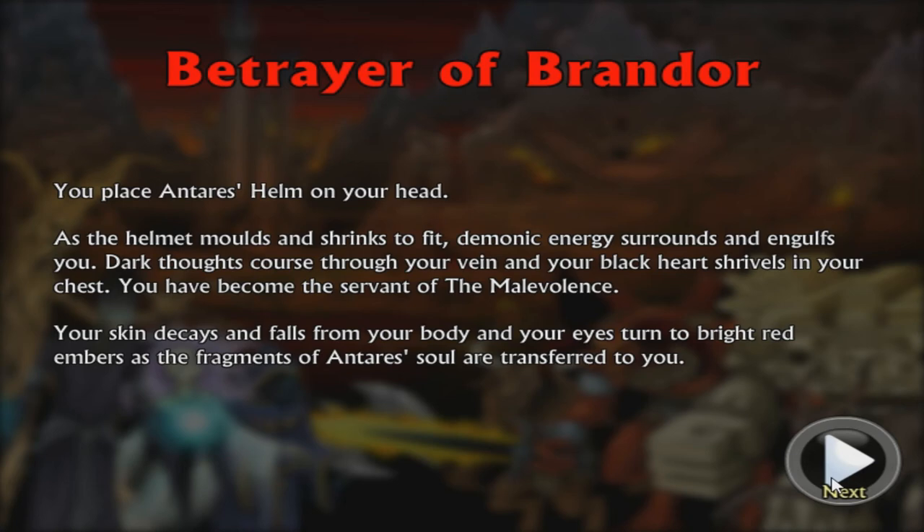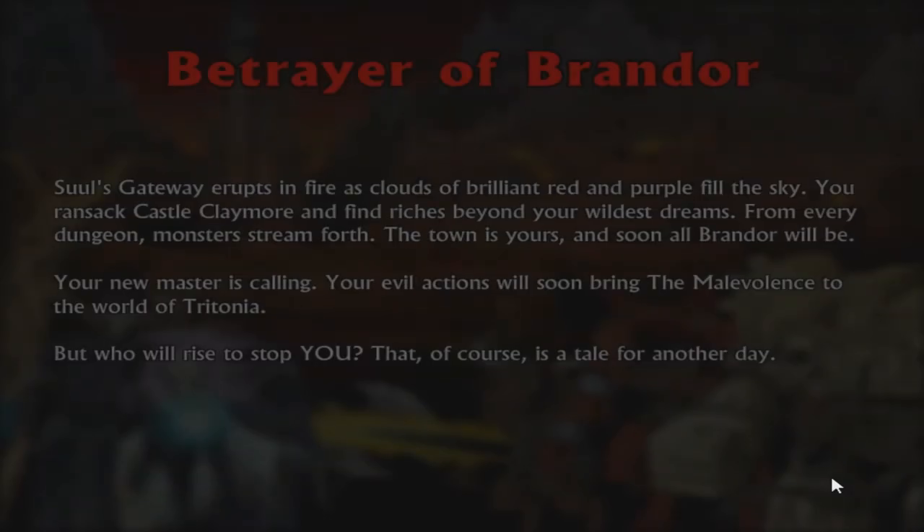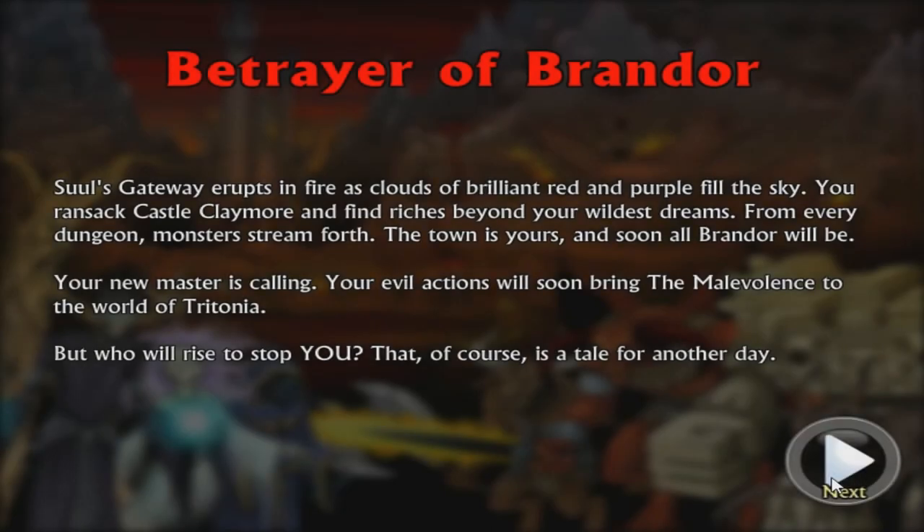He rules everything. Belgrave rushes forward to attack, but you blast him with magical energy and he is thrown out from the tower window. He chaos extends his hand: join with me, our legions will conquer this realm. Wordlessly you clasp his hand — but you do not shake it. He chaos screams as the bones in his hand break. You kick him to the ground and leap out of the window after Belgrave. Soul's gateway erupts in fire as clouds of brilliant red and purple fill the sky. You ransack Castle Claymore and find riches beyond your wildest dreams. The town is yours, and soon all of Brandor will be. Your evil actions will soon bring the malevolence to the world of Tritonia — but who will rise to stop you? That, of course, is a tale for another day.